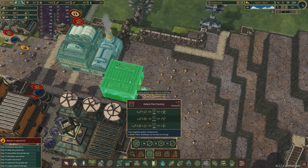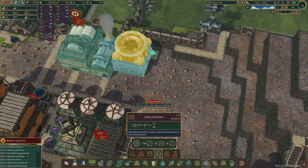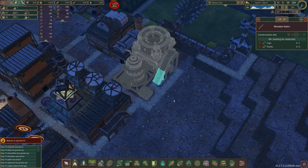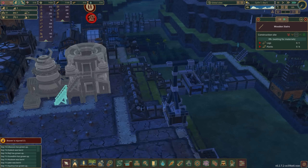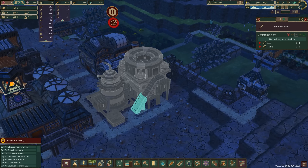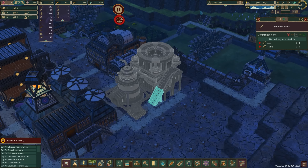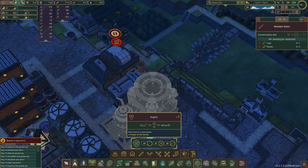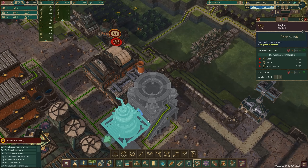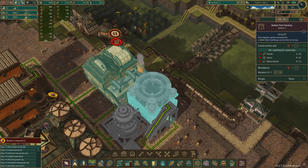Maybe I can actually stack a couple things on top of this. Can we fit the Golem Assembler on top? Oh yeah, we totally can! We can do something kind of like this — a staircase leading up into the assembler, and directly beneath it is going to be the parts factory. Then we have a large generator through this engine which is going to keep everything up and running. About 400 horsepower — that should be about exactly how much we need to keep this sucker up and running. Perfect, that's very convenient.